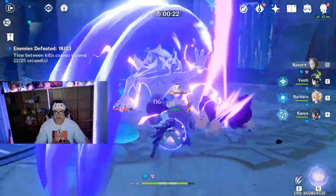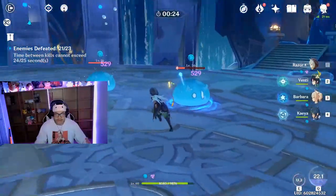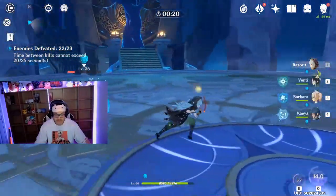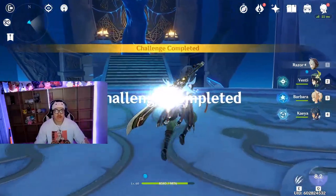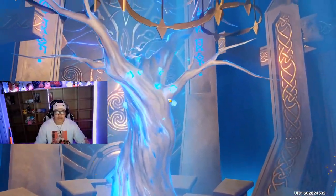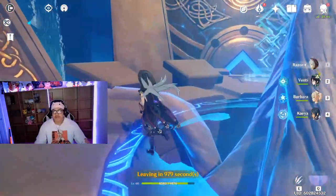He's great for main DPS — he really really destroys enemies within seconds when built right. Use those sets I mentioned for maximum damage with Razor. You do have to refine the Animus weapon if you want to maximize him. If he comes back to the shop, buy dupes to max out his constellations — though that's for whaling.